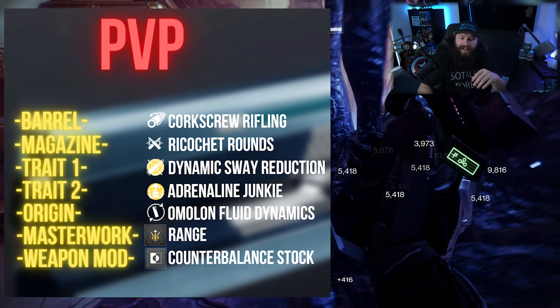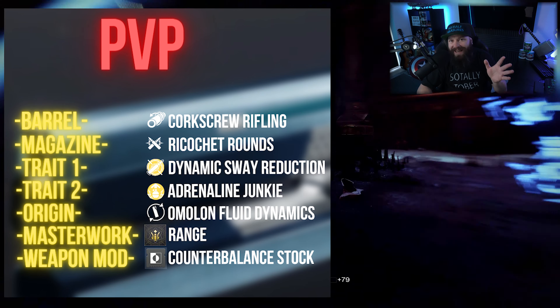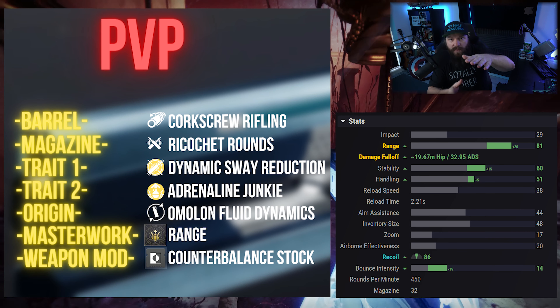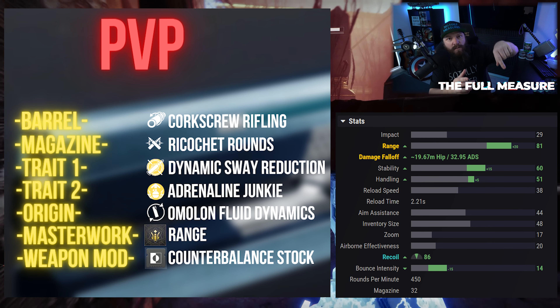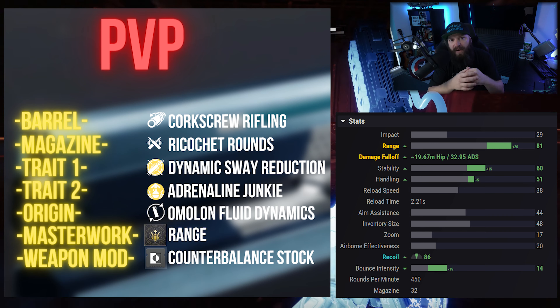For the masterwork, I absolutely want to push range as far out as possible, so a Range masterwork is a necessity here — although you couldn't go wrong with Stability either, that's totally fine. For the weapon mod, we slap in a Counterbalance Stock, which reduces recoil deviation — essentially the bounce when the gun is firing. Generally you want bounce intensity in multiples of five; this reduces it from 29 down to 14, essentially chopping that bounce intensity in half.